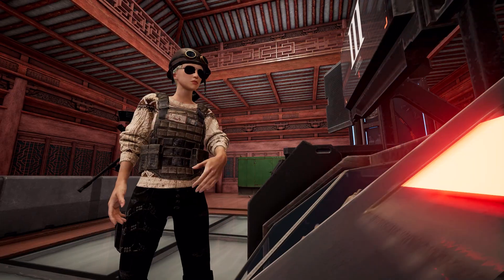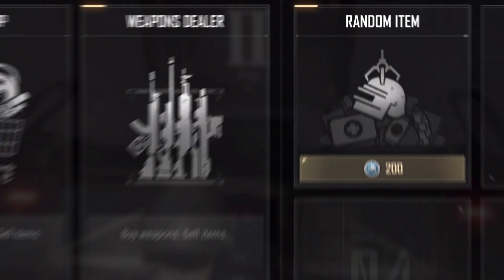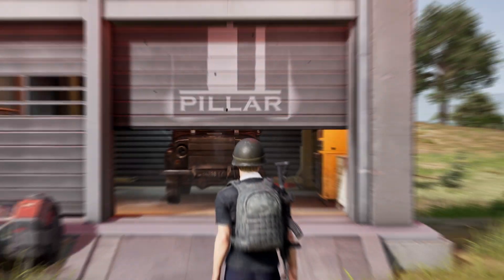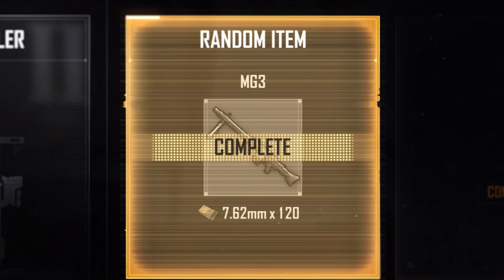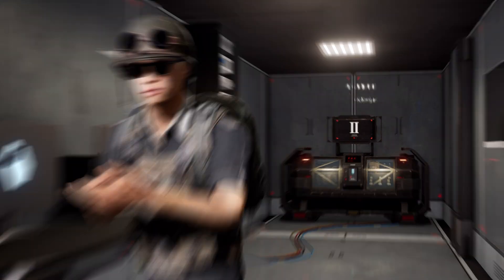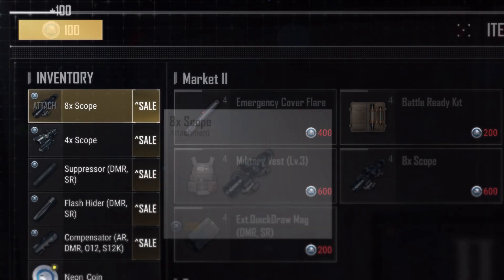Stumble upon a market and open up a page of categories. Choose from the item shop, the weapon dealer, the garage for your own special edition bulletproof pillar UAZ, or the random item option for those who like to live on the edge. Remember, your hard-earned BR coins are your golden ticket to all the goods you'll ever hope for. And if you're nearly out, you can sell off some of your inventory items for more coins.